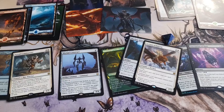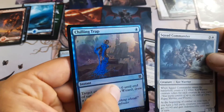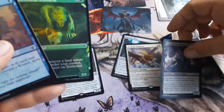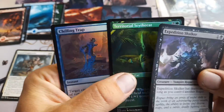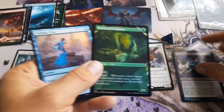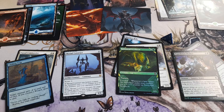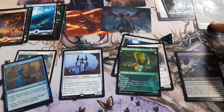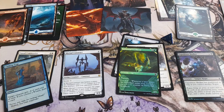One moment, I'll look... Here I'm back again. Not really a big difference, then we're gonna choose by which is the prettiest. I think the foiling on this Chilling Trap is also very nice. And a Territorial Skycat. This side wins with the Expedition Skulker. Which side do you think has won? Put it in the comments — let's talk about it people. Which side has won? This one or this one? This one also has a foil forest. Okay, I think this one wins. You tell me in the comments. Thank you for watching. This is Bart from the Netherlands.